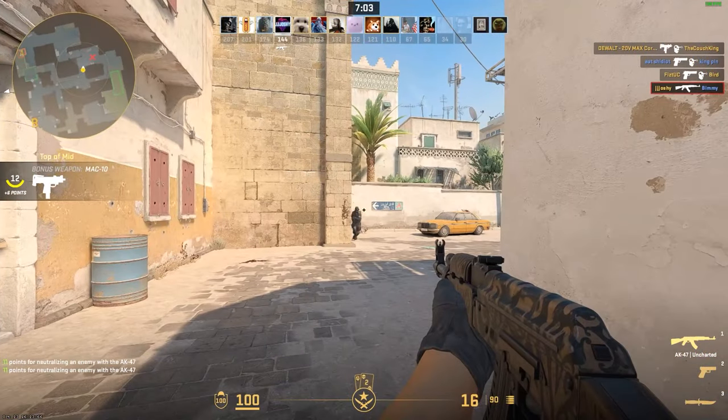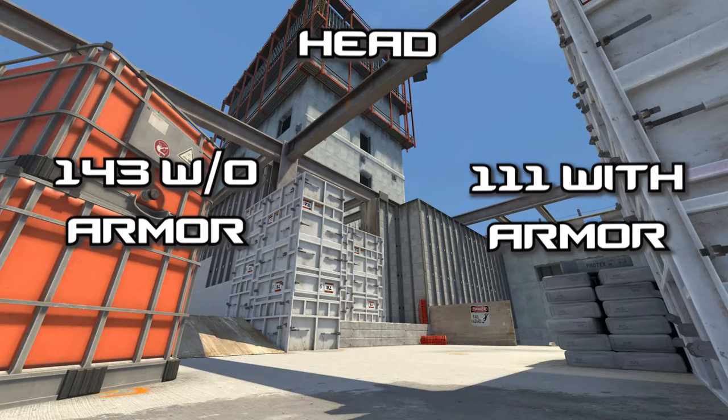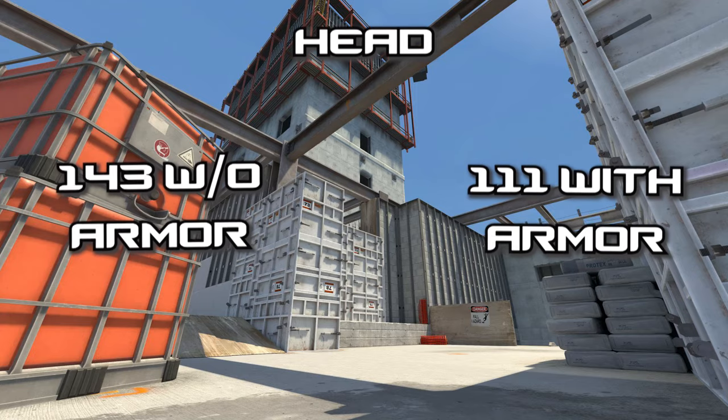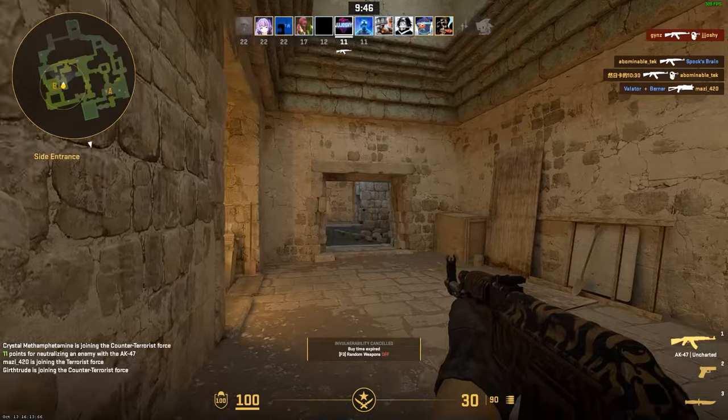Finally, what we're all aiming for — headshots will deal a whopping 143 damage without armor and 111 with armor, meaning that no matter what, if you hit someone in the head you will be getting a kill. And of course, we're excluding wallbangs from that, but we'll get to that.